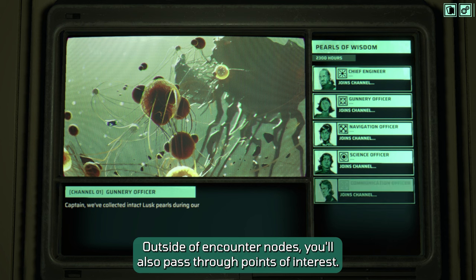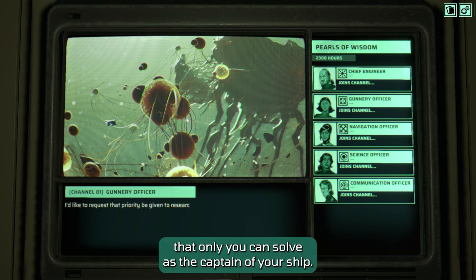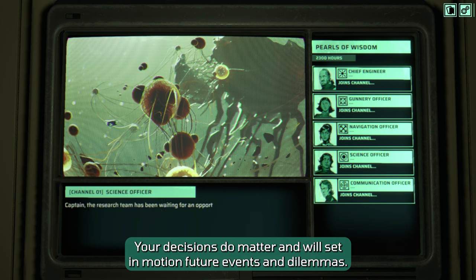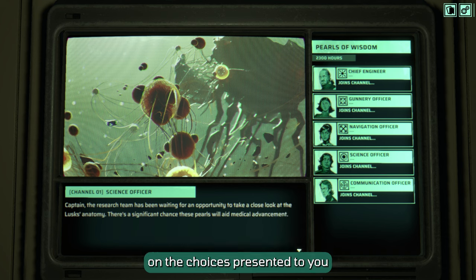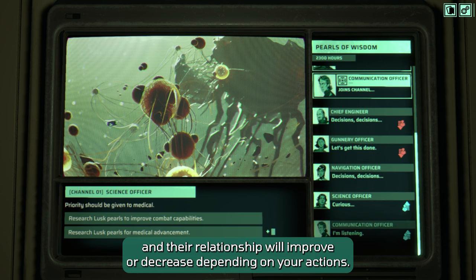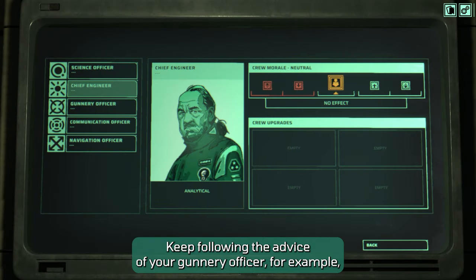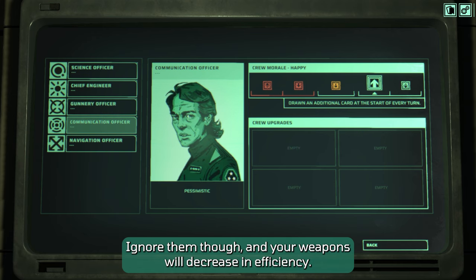Outside of encounter nodes, you'll also pass through points of interest. Points of interest pose difficult dilemmas that only you can solve as the captain of your ship. Be careful though — your decisions do matter and will set in motion future events and dilemmas. Your important crew members will all have opinions on the choices presented to you, and their relationship will improve or decrease depending on your actions. Keep following the advice of your gunnery officer, for example, and you'll find your weapon systems boosted in battle. Ignore them though, and your weapons will decrease in efficiency.